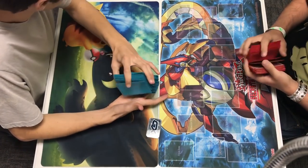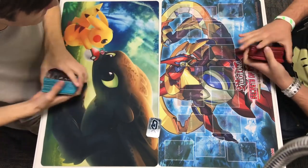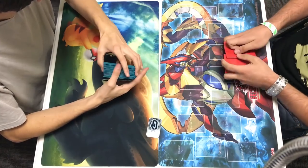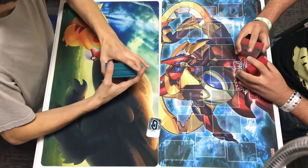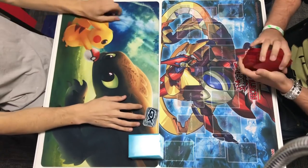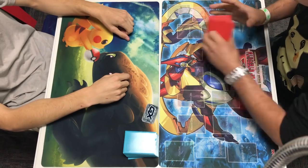What's up trainers, it's your boy Drizzy back again with another tabletop. Today I'm bringing you a special match - this is an expanded match, meaning everything from Black and White forward. Andrew on the left is going to be playing Golisopod Garbodor while Alex is going to be playing Night March. Night March always sees play in every single expanded tournament you will be going to.